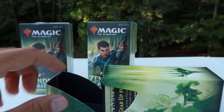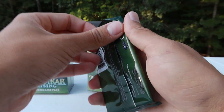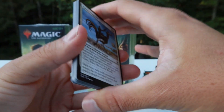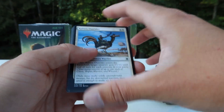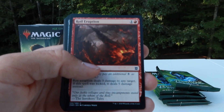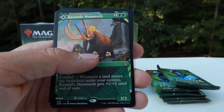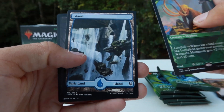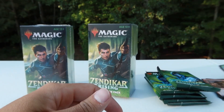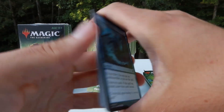Each player can't cast more than one spell each turn — that's very good. We're looking for that Forsaken Monument and what's it called? The engine. That engine card. So we'll get right through these commons. Showcase rare already everybody. Just an island. The Kazandu Valley and the Kazandu Mammoth. Our first rare today. We're going to get a rare though — let's continue. We're looking for those good pulls.